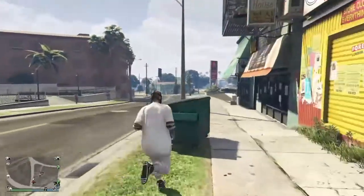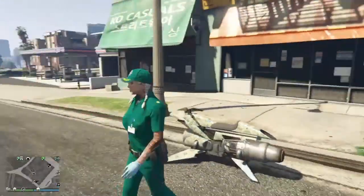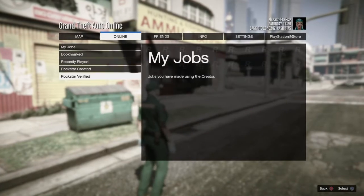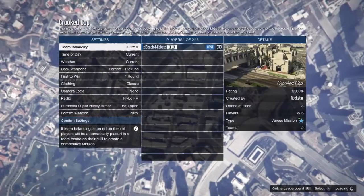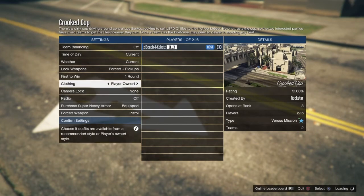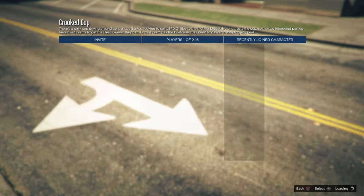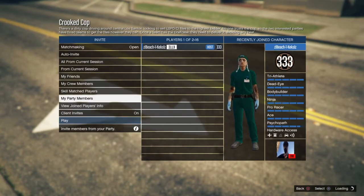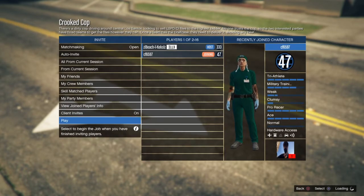Once you load back in, equip the paramedic outfit you had saved. Then go to Online, Jobs, Play Jobs, Rockstar Created — it's in Versus and it's called Crooked Cop. Start Crooked Cop — you'll need a friend for this part. Make sure clothing is set to Player Owned, confirm settings, and invite your friend to join. There he is — he's joining.